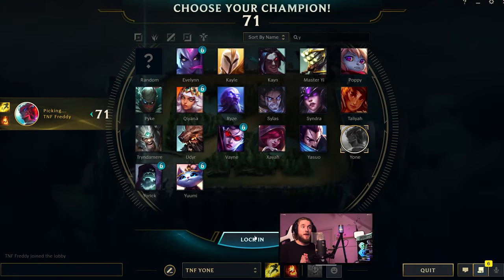For summoner spells, Flash and Ignite — maybe Exhaust — but Flash is guaranteed. You'll see later in the combos section that there are so many combos you can use together with Flash that allow you to do a lot more nifty things and give the champion a lot more utility.